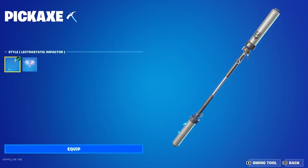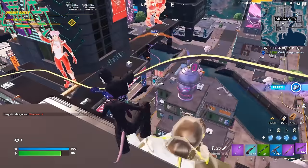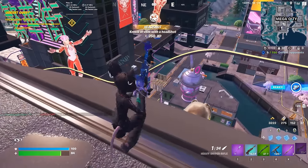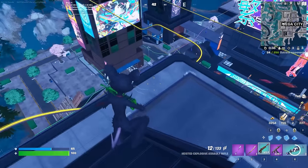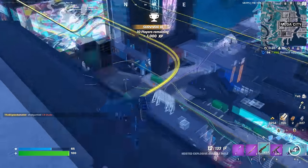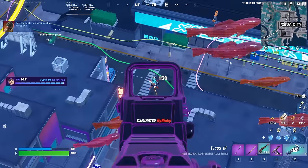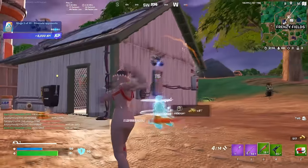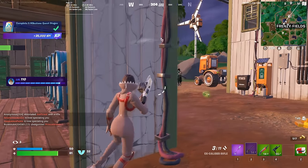Moving on, we're actually including a Battle Pass pickaxe, and this is the Letrostatic Impactor. We really don't see too many Battle Pass pickaxes being known as tryhard pickaxes, but this is a little bit of a different pickaxe. I really like this a lot — I think the Letrostatic Impactor is quite a clean pickaxe and it's definitely underrated in the Fortnite community. It was extremely popular when it first got added, but similar to a lot of other Battle Pass pickaxes, they don't really stay popular for too long. The only people I ever see using this are some of the more tryhard players in the game.